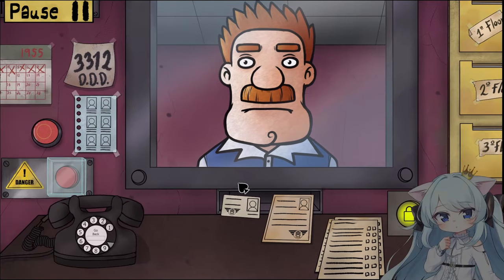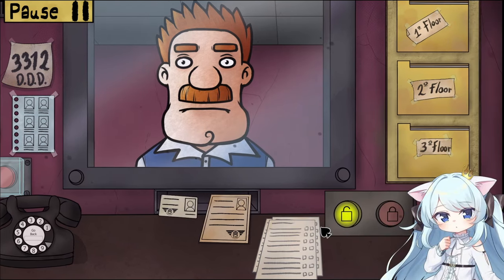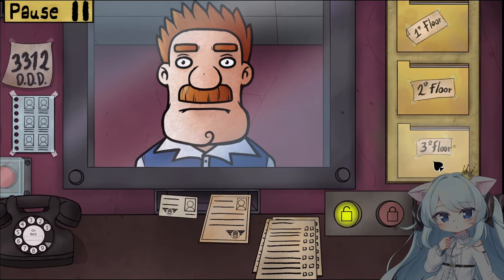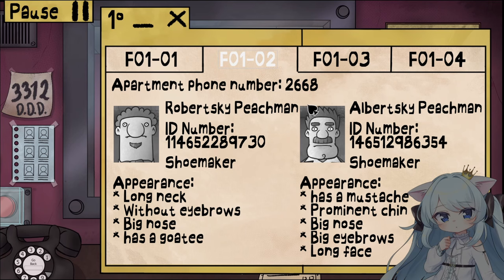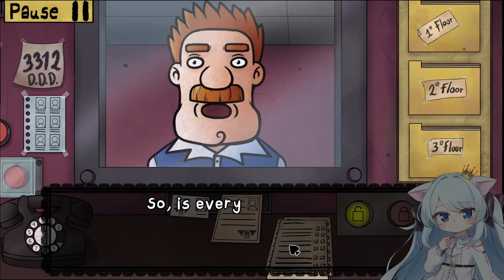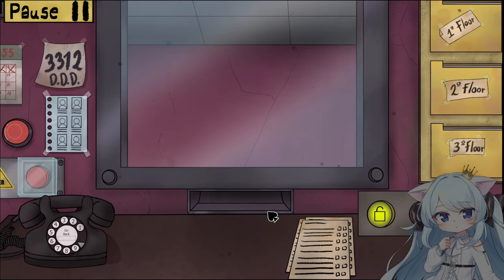Good afternoon. Let's check your documents. Albertsky Peachman, glory to DDD. 146512-986-354. You live on floor 0102. We'll check to see if you're on the list — yep, you're on the list. We still gotta do the checklist, but I think everything checks out. Which floor were you staying on again? 14651 — yeah, that's right. Good, good, good. Alright, who's next?